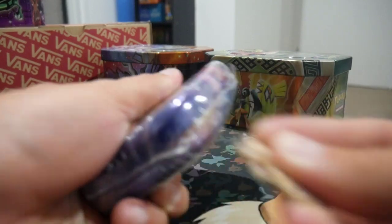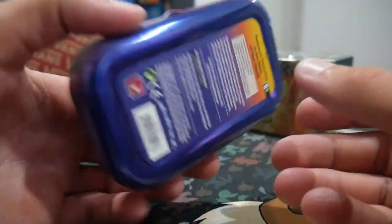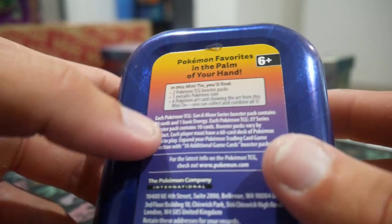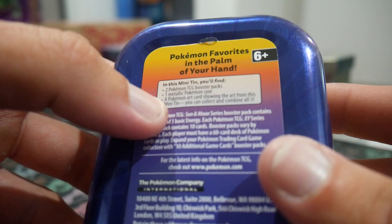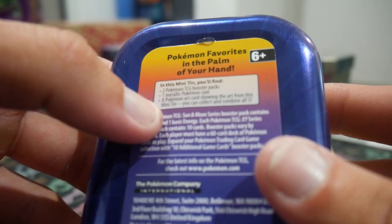Make sure to like and subscribe if you guys want more. I've just been uploading when I want to — this is fun, I enjoy this. What does this even come with? This comes with two Pokemon TCG booster packs, one metallic coin, and a Pokemon art card showing the art from the mini tin.